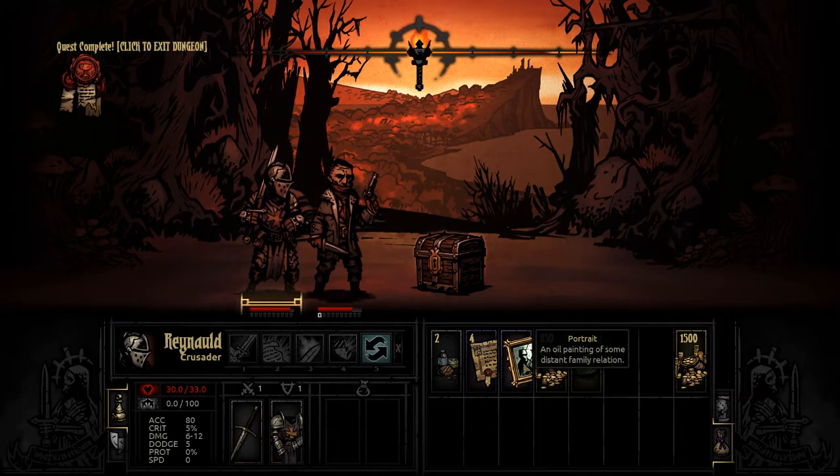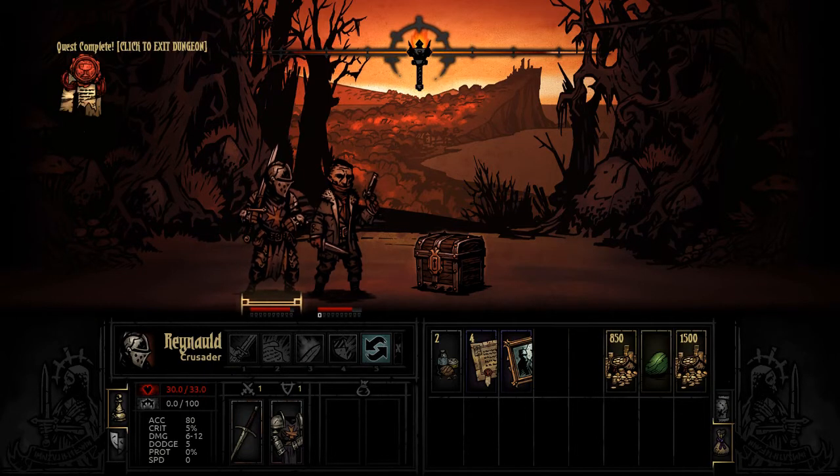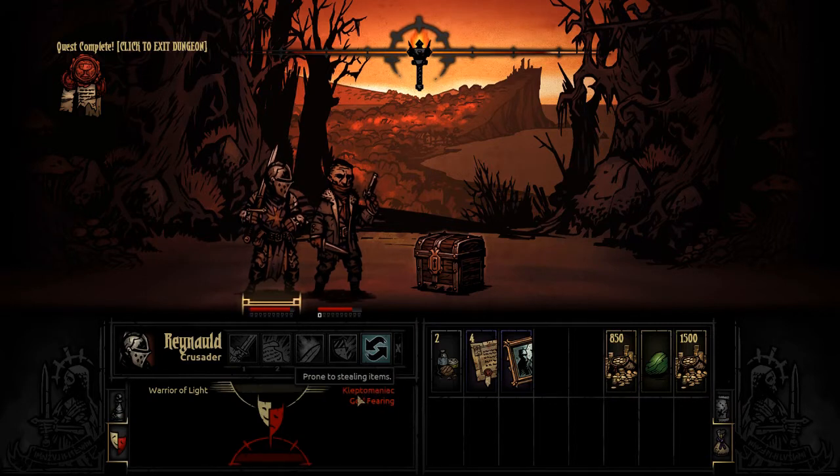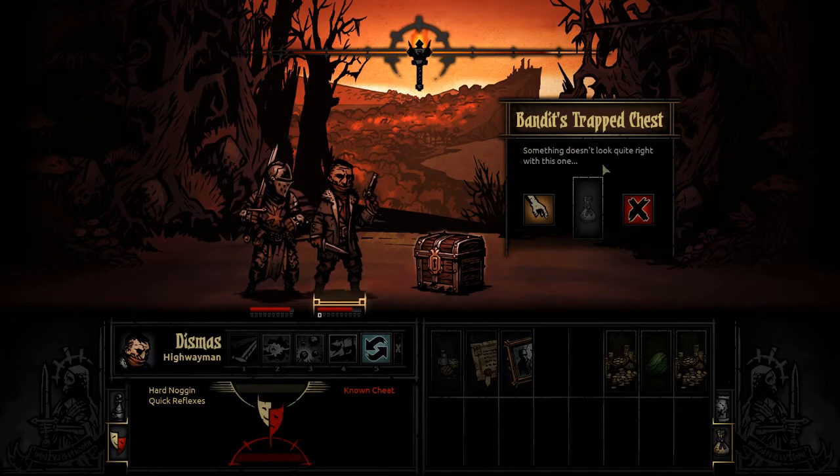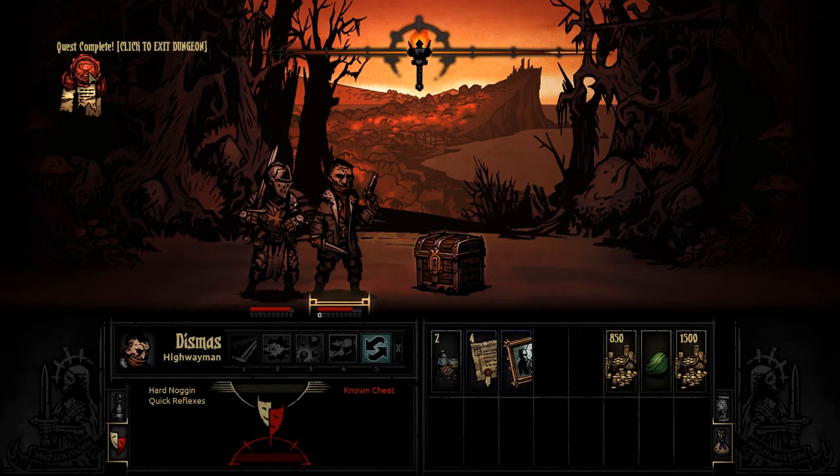We got deeds and portraits which we're going to use to upgrade our town, plus jade worth 250 gold. When you complete your quest this little wax seal comes up - click it to finish. Our Crusader has a negative quirk called Kleptomania, meaning he's prone to stealing items, so you don't want to use him to loot chests. The Highwayman is a known cheat - not allowed to gamble in town - but he's not going to steal from us. This chest looks suspicious so we're going to ignore it.